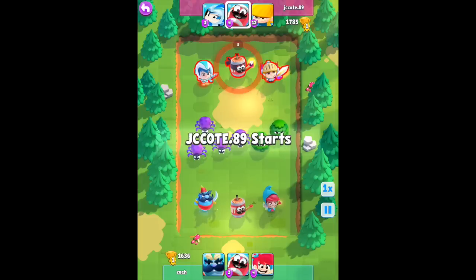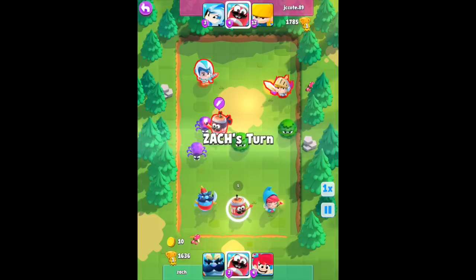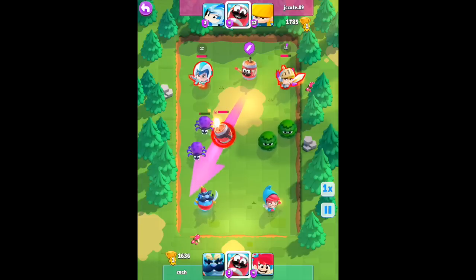I wanted to share with you Zach. Zach's one of our top guys, he's probably in the top 50, maybe something a bit closer, maybe top 25. He's obviously upgraded a lot higher than I have because he's been playing a lot more. He's got Buster, but he's also got this Zim Zam or whatever his name is - the chap with the big moustache. There are two guys with moustaches, but the bigger moustache guy.